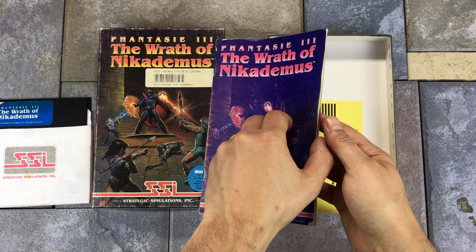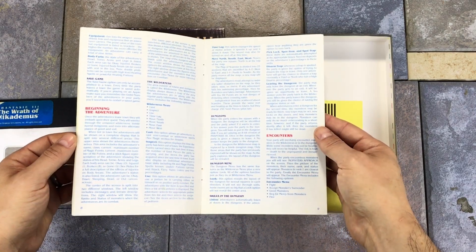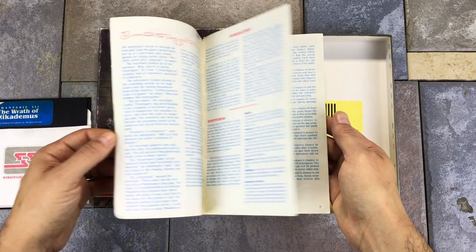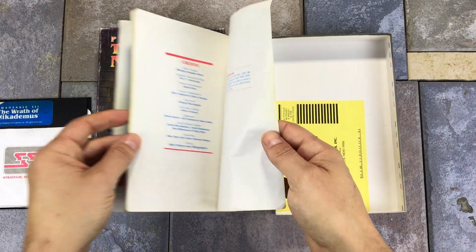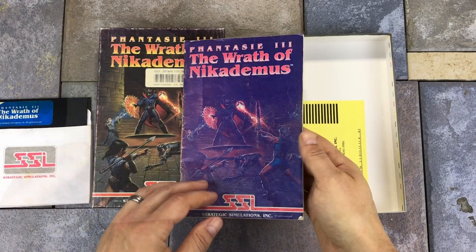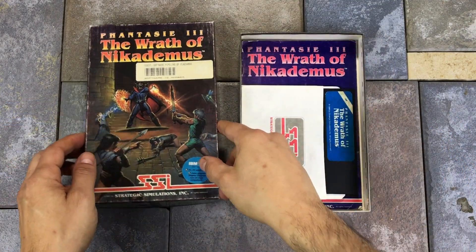The manual has certainly seen its fair share of use, but is still intact and contains very detailed information about the story, character stats, and other details about the gameplay. It doesn't have a lot of illustrations inside, but is printed in color, which is always appreciated.